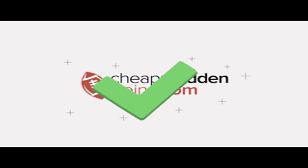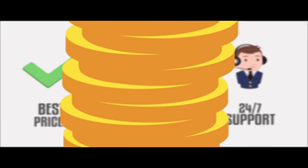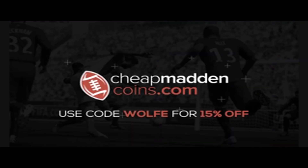If you need help building your team or selling your coins, make sure you head on over to CheapMaticCoins.com for the cheapest prices, fast delivery, and 24-hour customer support. Use code WOLF for 15% off.